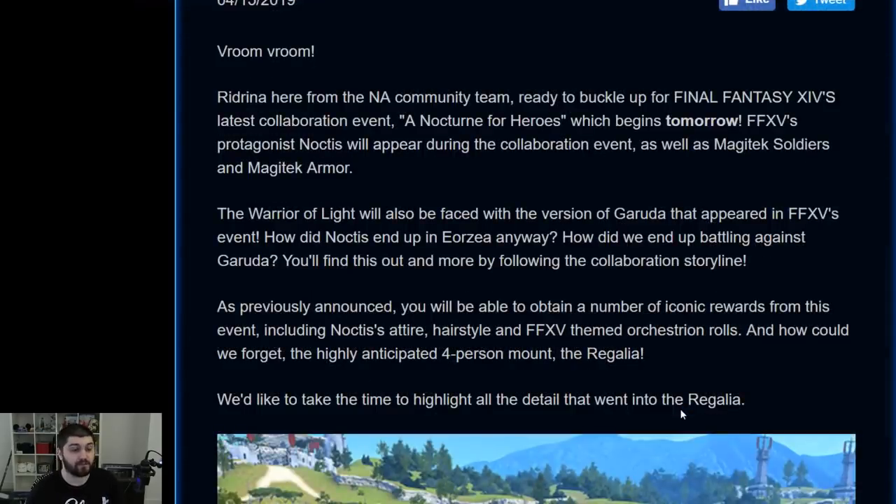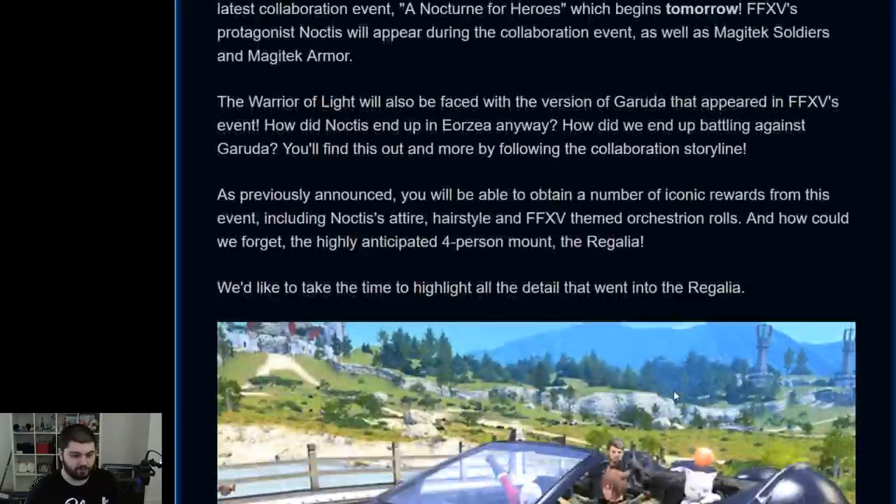There are a bunch of rewards other than the mount itself. There's going to be Noctis's attire, his hairstyle, some orchestrion rolls, and a triple triad card. According to the dataminers, while the mount costs 200,000 MGP, the hairstyle was another 20,000, and the triple triad card was 10,000. So assuming all of that comes to fruition, that's 230,000 MGP total — super easy with challenge logs, fashion report, and just grinding out gates or triple triad. Nothing too difficult to obtain.